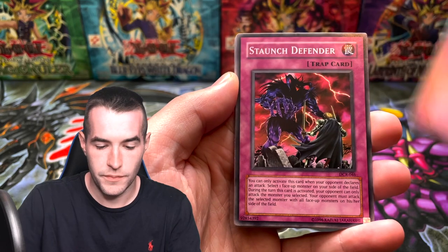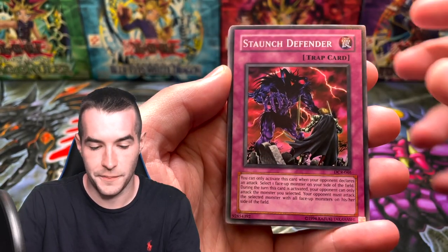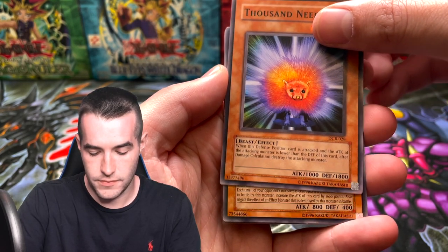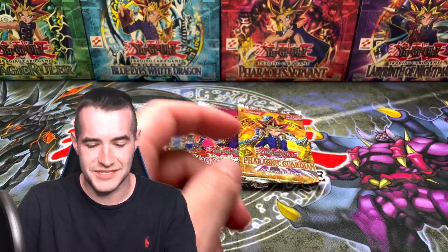Frozen Soul, the Staunch Defender — I mean just some very cool artwork, I always love that one. Thousand Needles, and Guardian Baou — all right, we only got one bad little scar on it, but still pretty cool.